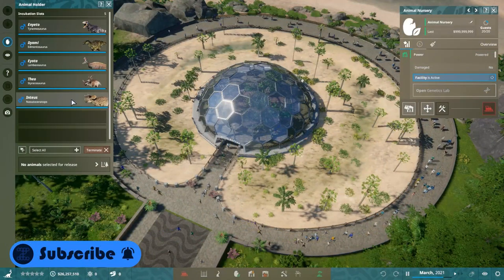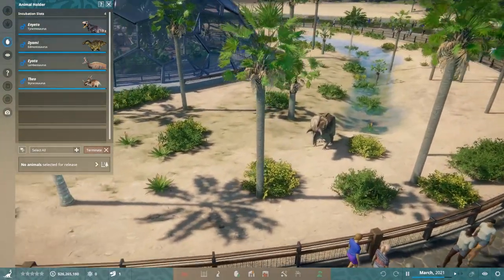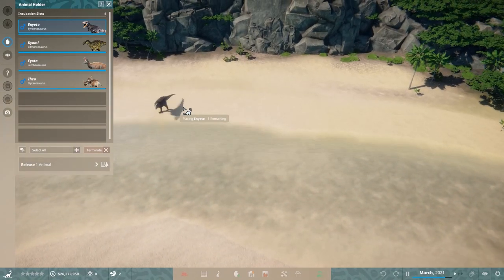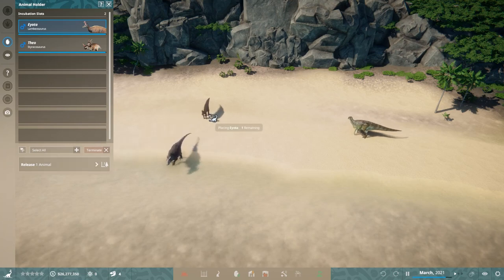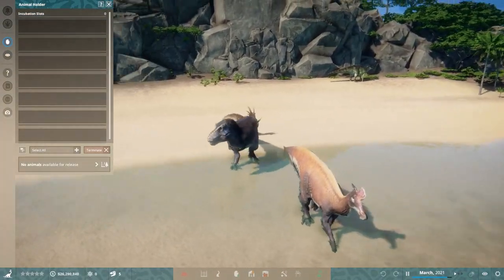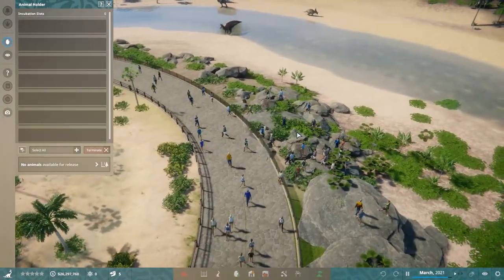Let's start placing the animals. I'm putting the Nasutoceratops in the central area since it's around guest height — kind of like a petting zoo animal, though if it rams into a guest that could be a problem. The others go into the bigger habitat: our big T-rex, the Edmontosaurus, the Lambeosaurus, and the Styracosaurus. The habitat is really large, and the map overall is really really large, giving you a lot of freedom if you want to build something huge.